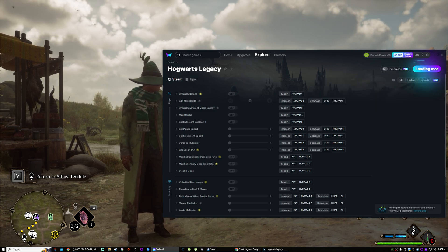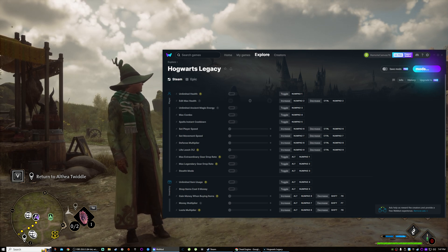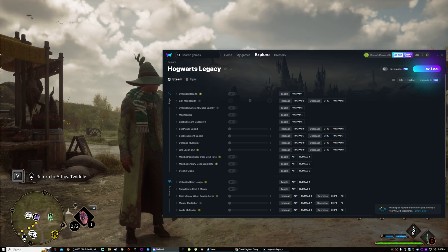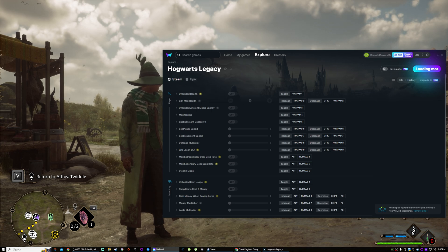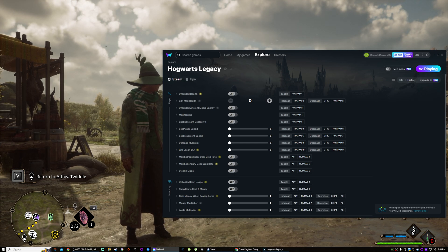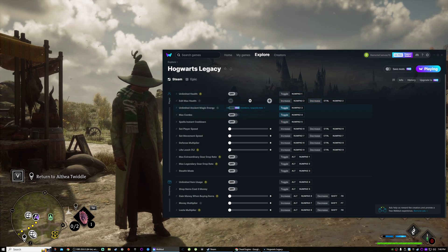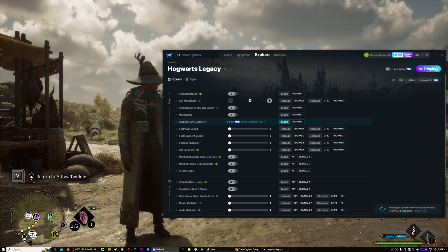We're gonna load the mods. It's probably gonna take a second here. And we're waiting... there we go. So now that it says we're playing, the paid version of this will allow you to just click the toggle switches, but you don't need to do that.